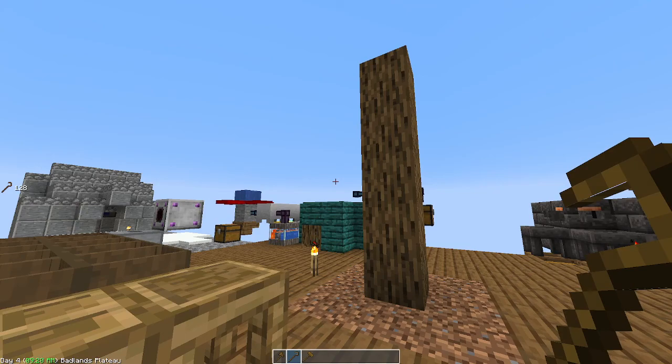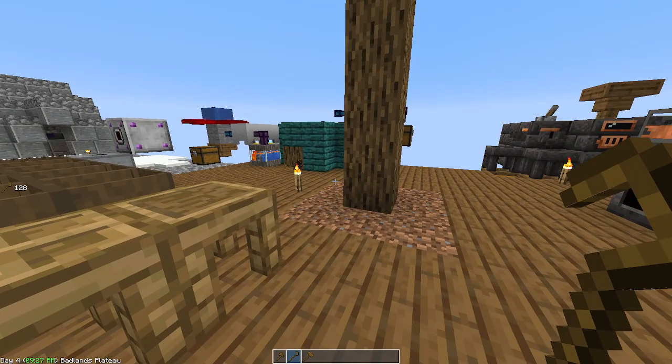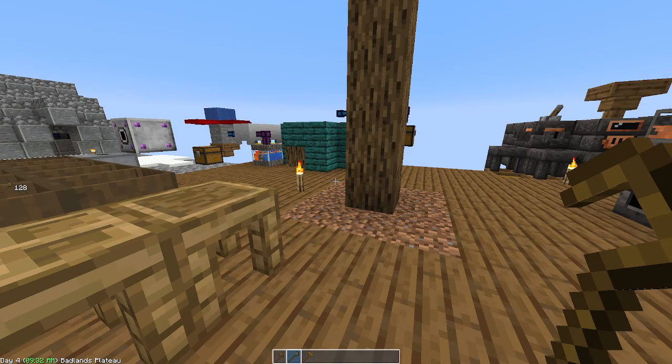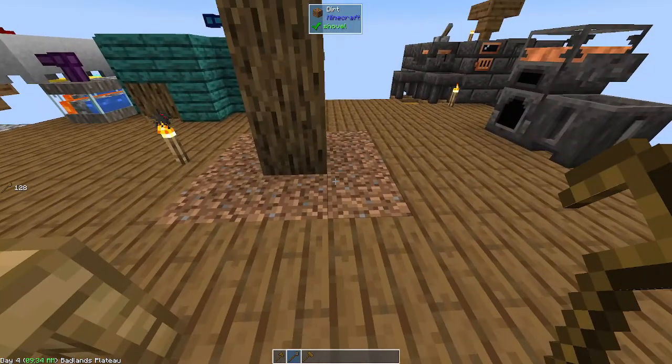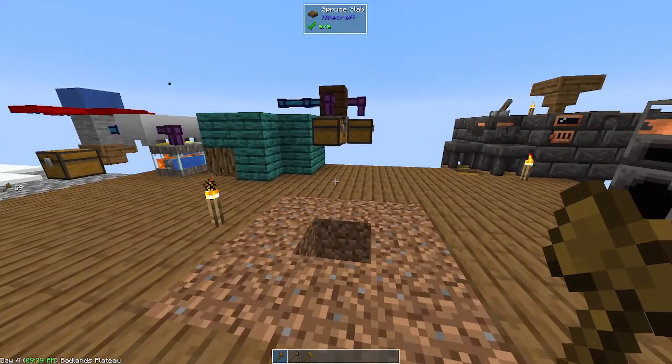From there you'll get some saplings and some apples and possibly silkworms. You'll use silkworms to get your first string, and so on and so forth, and then you'll replant your saplings and chop down the tree.